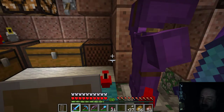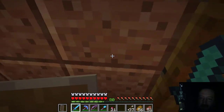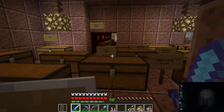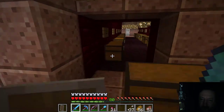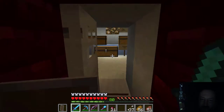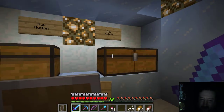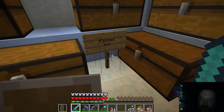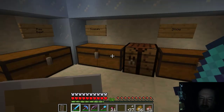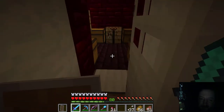Those are the new updates you're going to be seeing in the 1.12 update. Now back to my treasure room — in here there's my freezer, this is for frozen foods. In here I've got my raw rabbit, raw mutton, fish, packed ice, raw chicken, raw pork chops, snow, snowballs, and raw beef. This is my freezer.